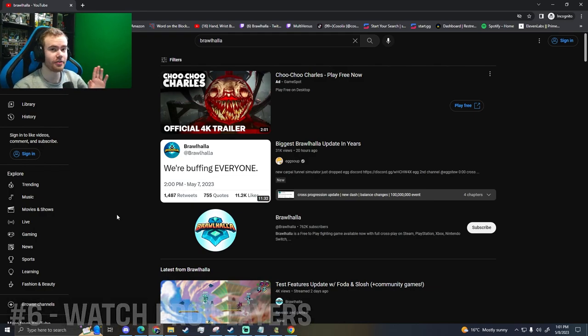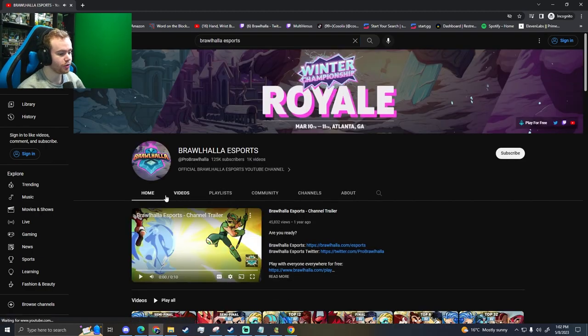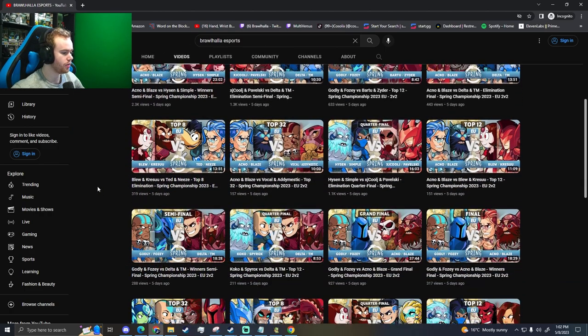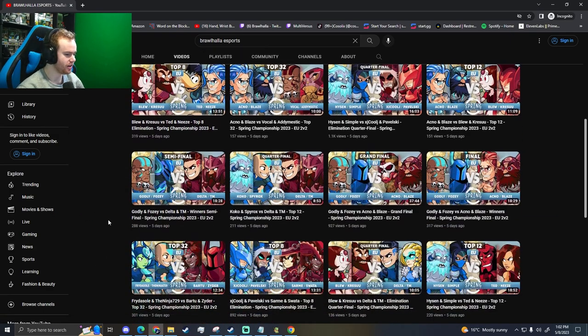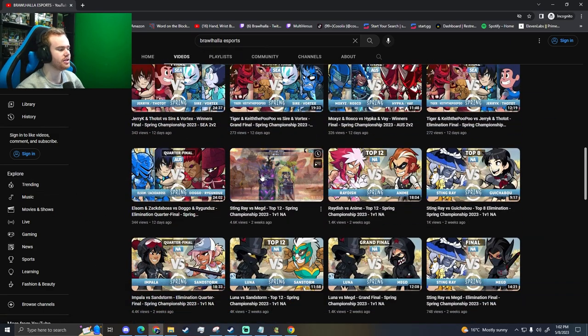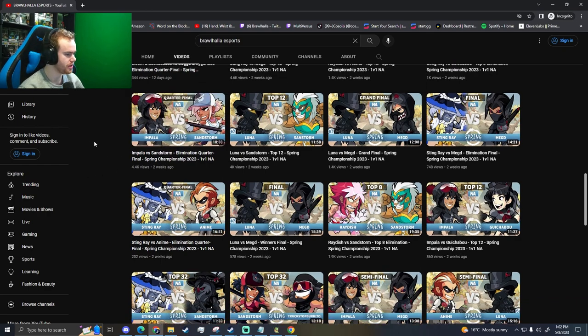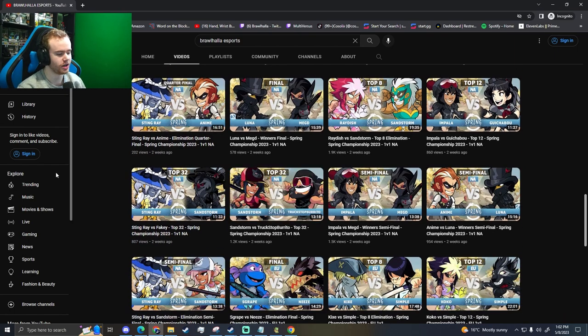Tip number six: watch your favorite pros. There's so much Brawlhalla pro gameplay you can watch. Go to the Brawlhalla Esports YouTube channel — there are so many sets. If you really want to improve, obsess over Brawlhalla Esports, watch the people who use characters optimally, and slowly add it to your own gameplay. For instance, if you want to play gauntlets, go into any of these tournament matches — there's Knees, Megdy who's good at gauntlets and sword, Sandstorm with Scythe, Paulo with Bow and Spear, Stingray with Spear, Truckstop with Lance and Axe. There are so many pros to watch — follow your favorites on Twitter or wherever they post.